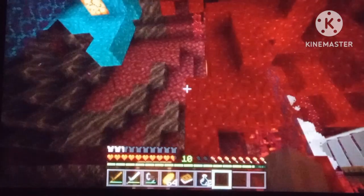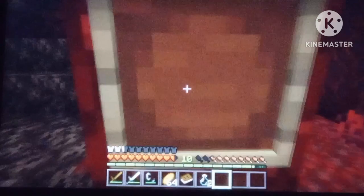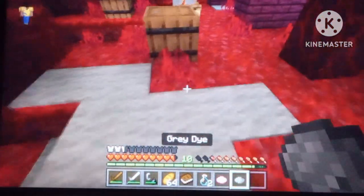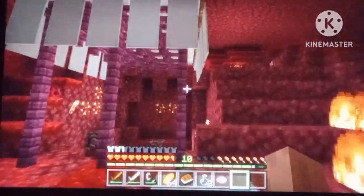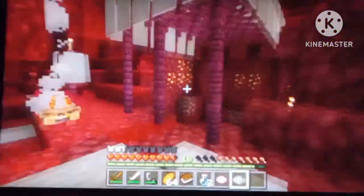Different trees should drop different colored dyes — like the mushroom tree things dropping pink dye, and gray dye for this one. You might be thinking, why pink and gray? Well, the leaf things are like mushroom-ish, so I don't think you'd get strong colors — it's like a weakened version of the color.